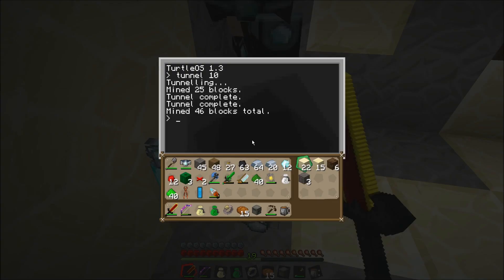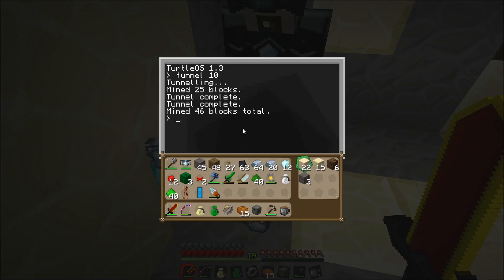Shall we have a look at excavate now? Check on him, Ross. It tells you how many he's mined and the total blocks he's got. He mined 46 blocks, so he's got all the blocks there. You can see sand, dirt, cobblestone.